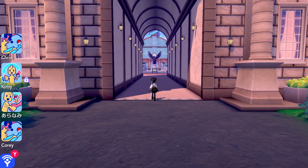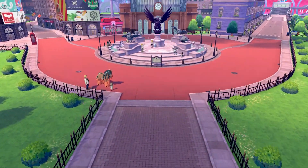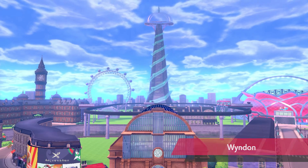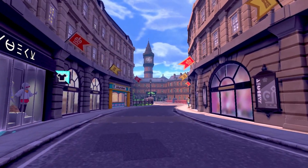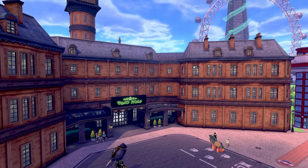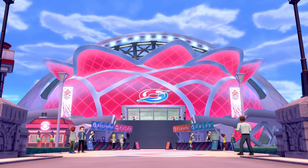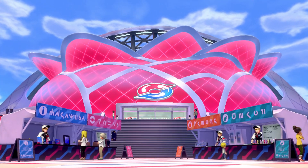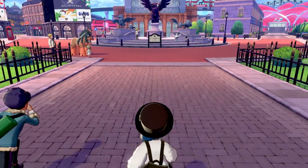We're literally right here in the city so it's probably gonna be a cutscene. We're in Wyndon — I hope that's how you say it. There's Hop! Wow, it's like a carnival. This is supposed to be like London — yeah, this is totally London. They even have something like the London Eye!